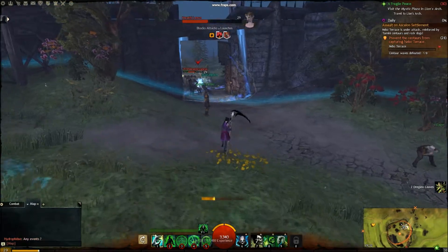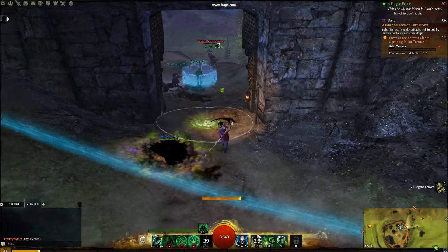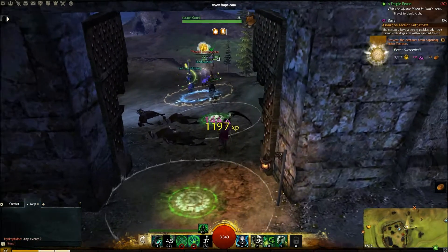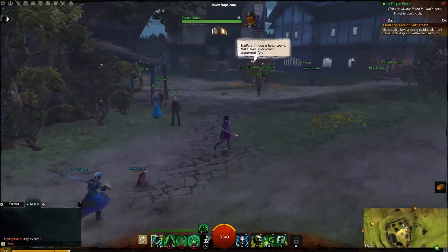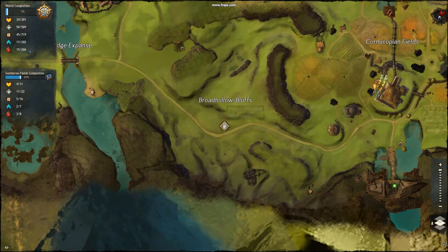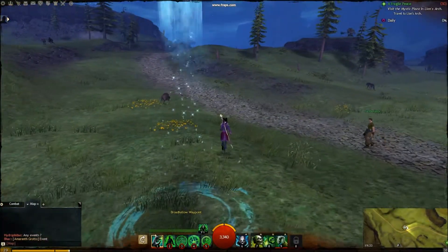Come on centaur - seven out of eight defeated. So I'll just go and put that down - dead. Gold medal, nice. Right, so we're going to a new area over here now because I'm nearly level 30, so we're going to go and help this farmer, which is over this way I think.